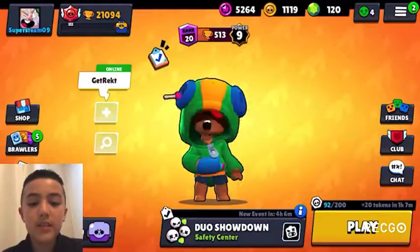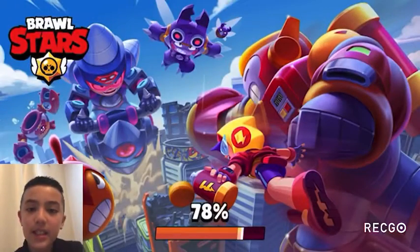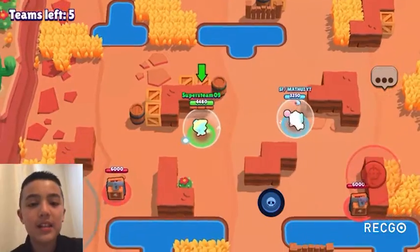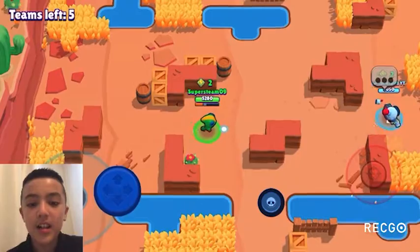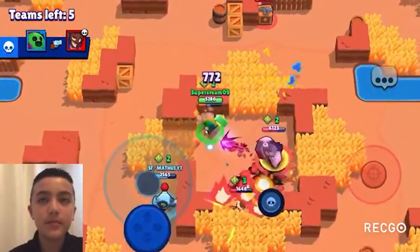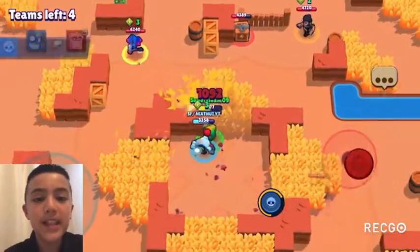At 17 we have El Primo, dropping 13 spots. El Primo used to be really good for Siege too, but now there are much better tanks, and the same issues that apply to Rosa apply to him — except his super isn't as important to him as Rosa's is to her. At 16 we have Brock, gaining one spot. Brock really suits these new long-range lane maps, but on the other three maps he's really bad in Siege.